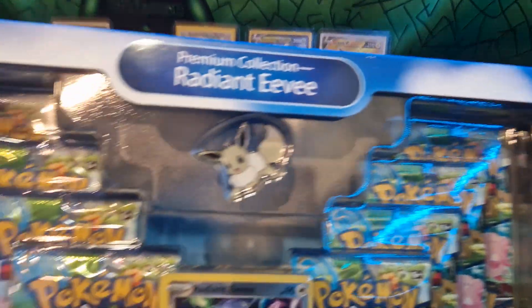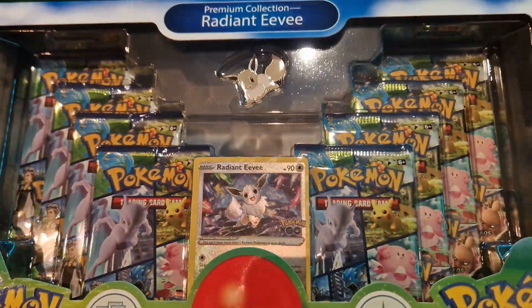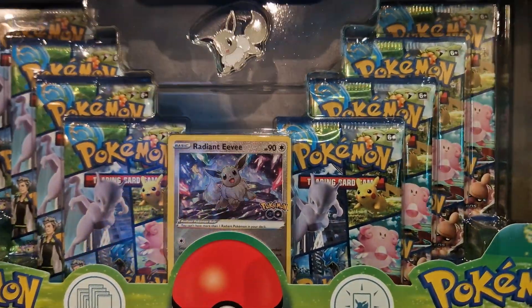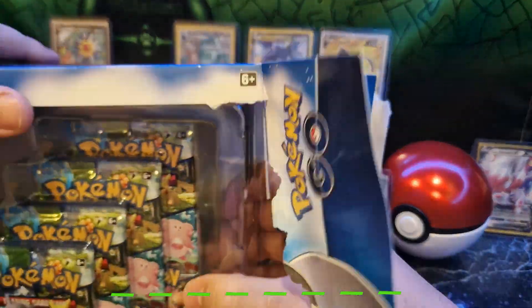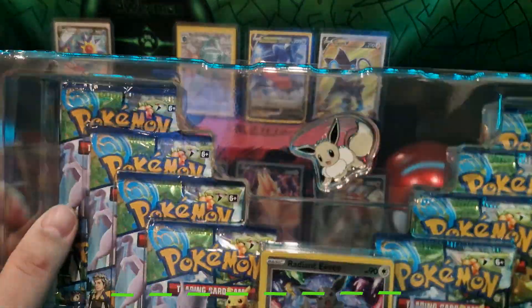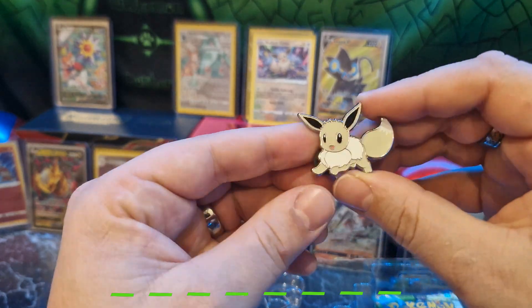Hi, welcome to the new video. This is Pokemon Master. Today we got the Radiant Eevee Premium Collection — this was my Christmas gift from my girlfriend, she knows what I like. Super excited to open this, it has eight booster packs in it and some other stuff. There's also a pin here. As a reminder, there's a game below where you have to guess the Pokemon — I'll give you a letter for each pull I make, so the more pulls, the more letters you get. Write it in the comments when you know the Pokemon.